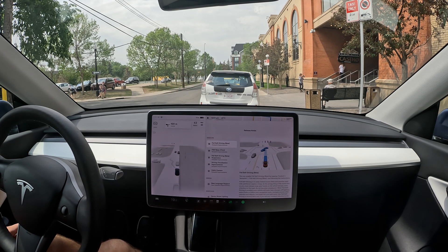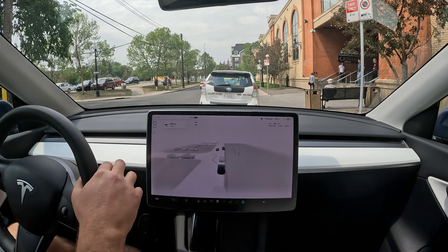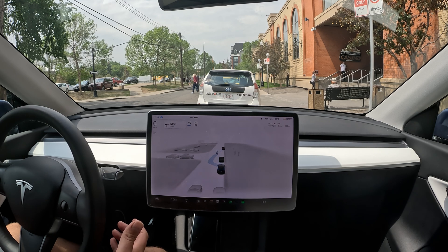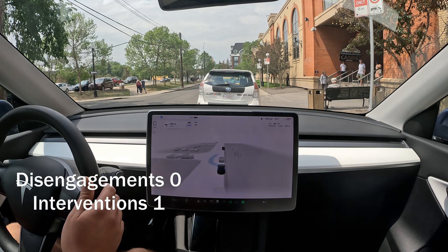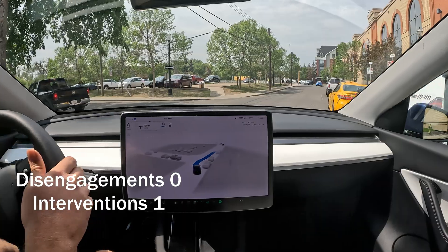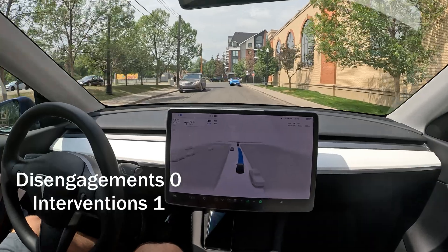Hello everyone, welcome back to another FSD beta video. Today we are on 11.4.2 and I'm going to do my downtown loop test, so this is going to be pretty interesting. I've been driving 11.4.2 for a while. Come on, you can do this - get out of this parking lot. It's waiting for the pedestrian. Okay, I'm gonna give it a tap. A little close to that car but it did it after a tap.